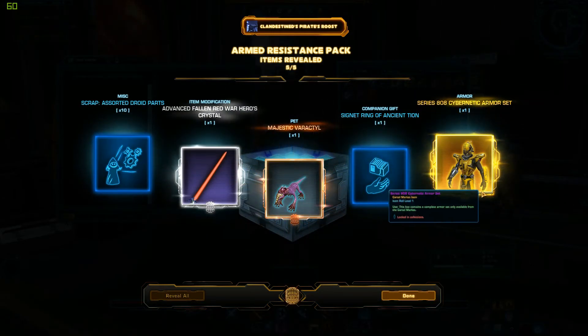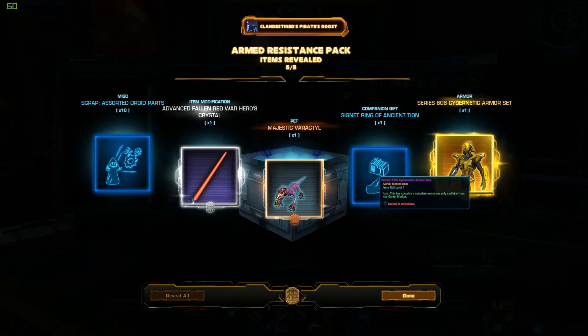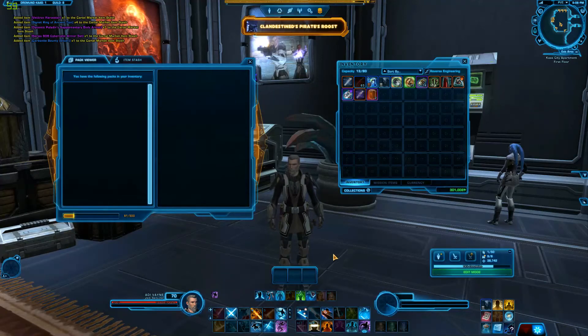Hey — oh wow, check that out! I got the full armor set of the Series 808 Cybernetic armor. Man, that would be great for a bounty hunter. Look at the face mask on that thing — that looks really, really cool. I do have a bounty hunter, but he's like level 40 or something. So, all done — pretty cool.